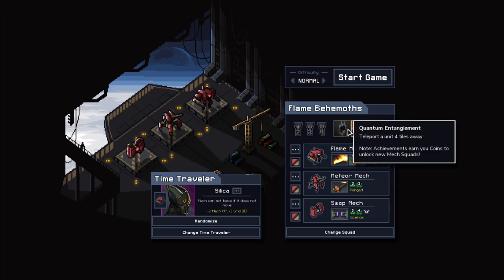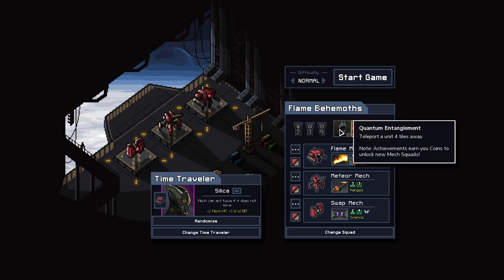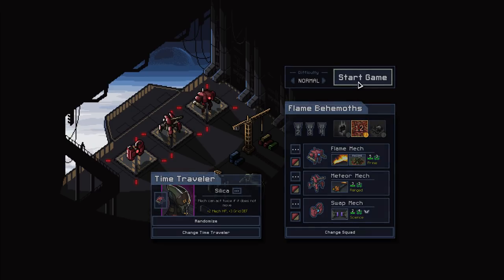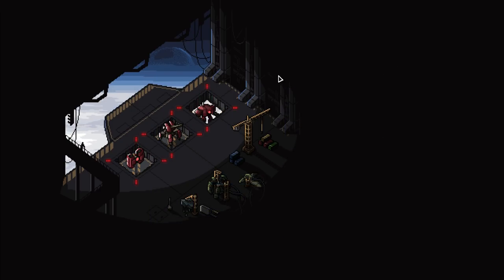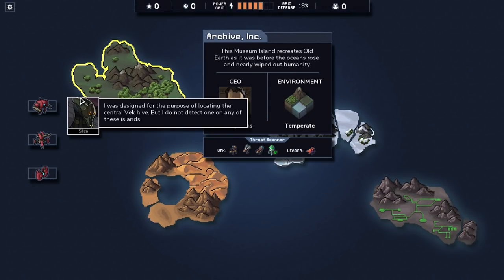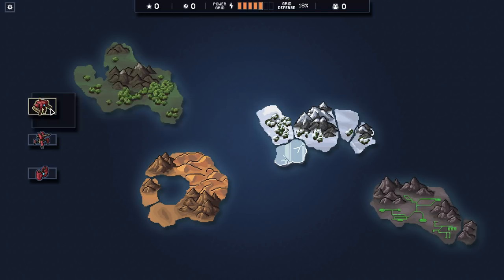Quantum entanglement — teleport a unit four tiles away. This achievement here is to have five enemies on fire at the same time. I've already done this one. I didn't actually look at the achievements last time I did this — I just randomly got this one with 12 on fire at one point.